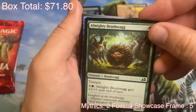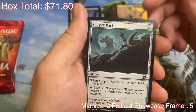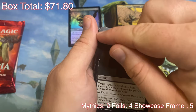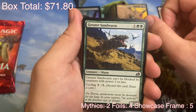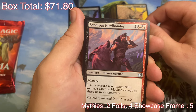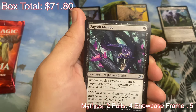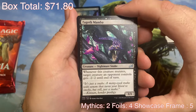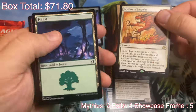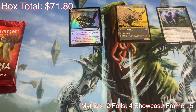Almighty Brushwag — look at him. He's like, I'm little, I don't care. Facet Reader. Sleeper Dart. Memory Leak — that's what my head was like in college. I'd learn everything and after class it'd just be gone. Grater Sand Worm. Spring Jaw Trap. Sonorous Howlbonder — him and his wolf buddy. Mystic Subdual. Zagoth Mamba. And for the rare, we have Mythos of Snapdax — it's an okay rare. And a little Forest.